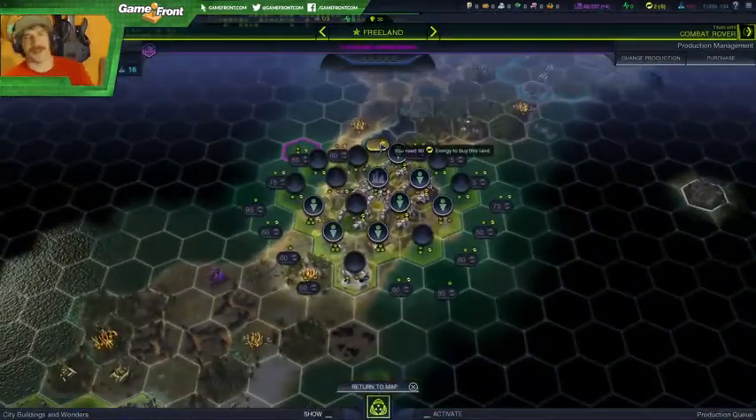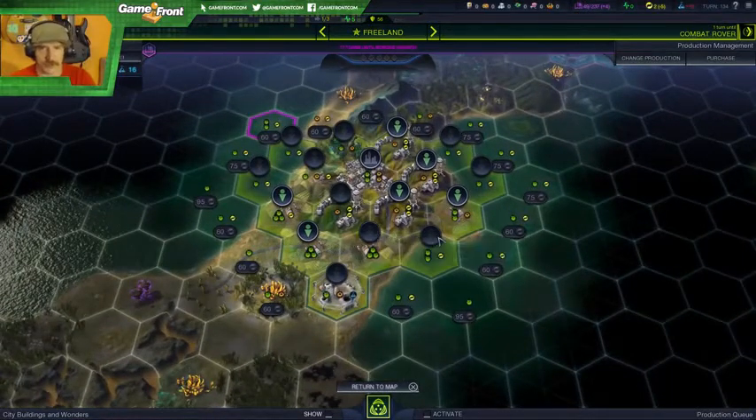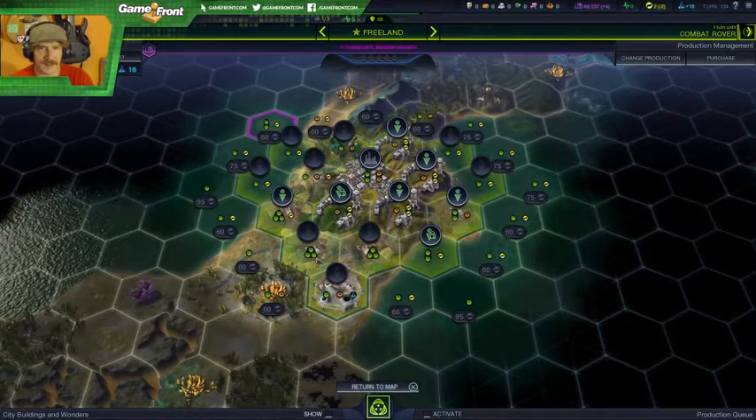I'm going to lose units on my next turn because I've got no electricity and there's nothing I can do about it. Well, I can devote more workers towards electricity and production.